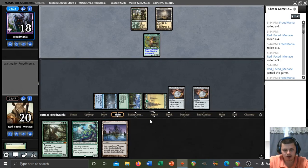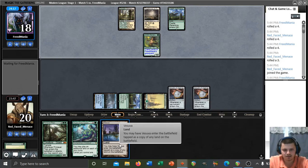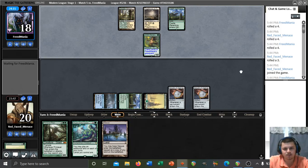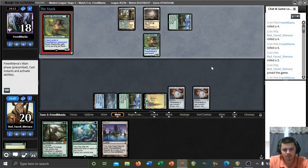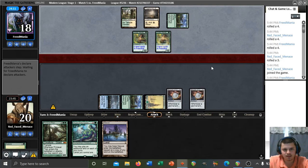Second Amulet! Now we can play Garenbrig, second Amulet, and then Vesuva makes Titan mana this upcoming turn if our opponent doesn't go for a Ghost Quarter line. We can copy whatever we want with Vesuva — we could even copy Castle Garenbrig and it'll still make two mana because Vesuva forces itself to enter tapped. They have a second Reclaimer now.